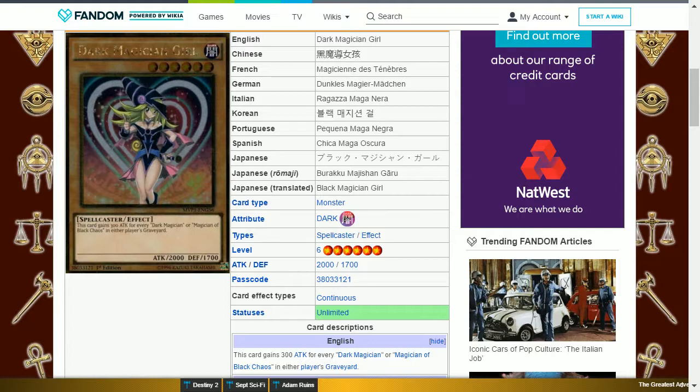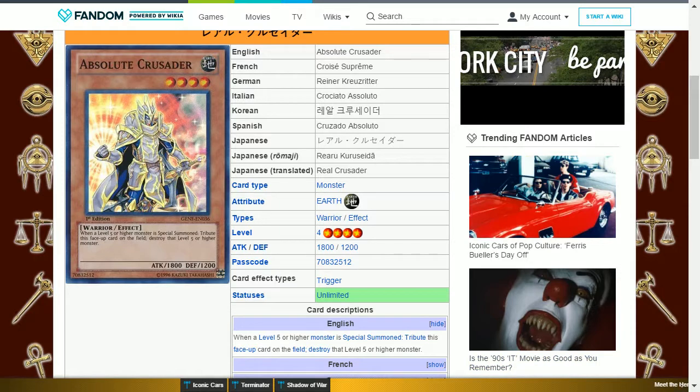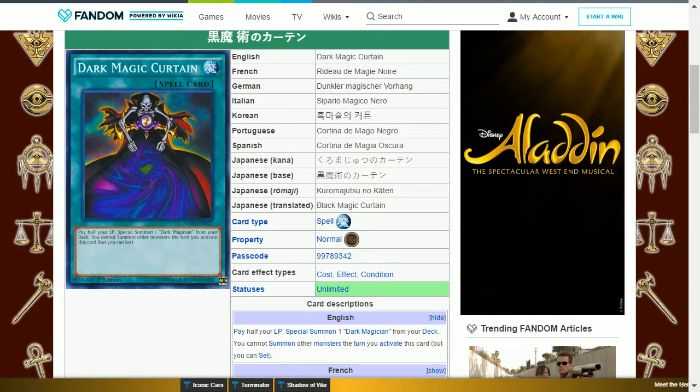The next card is Dark Magician Girl. This is a dark spellcaster level 6 with 2000 attack and 1700 defense. This card gains 300 attack for every Dark Magician or Magician of Black Chaos in either player's graveyard. The chances are you will be the only one running Dark Magicians outside of a mirror match, and potentially you can have this card go up to 2900 attack if used properly. The next card is Absolute Crusader — this is an earth warrior level 4 with 1800 attack and 1200 defense. When a level 5 or higher monster is special summoned, tribute this face-up card on the field to destroy that level 5 or higher monster. Though people still special summon higher monsters, this effect can only be used once and so it could be baited out against one of their weaker higher-level monsters.